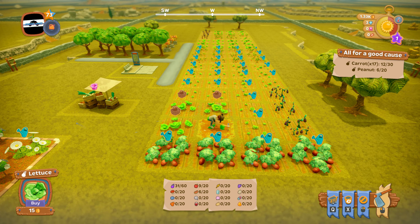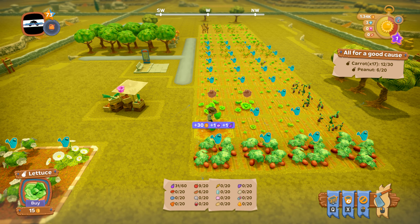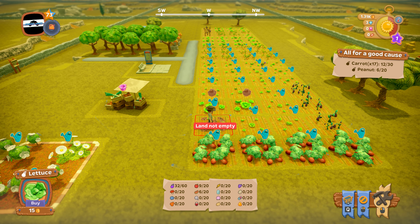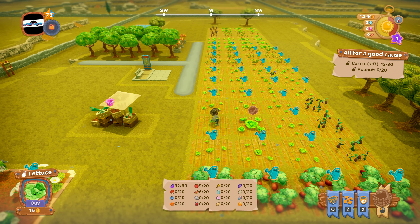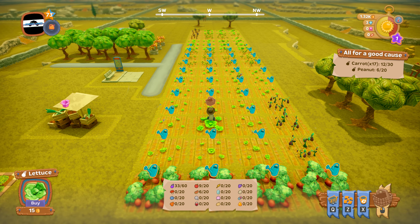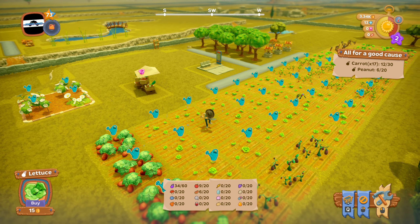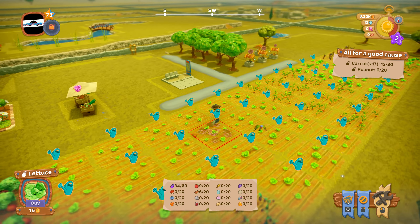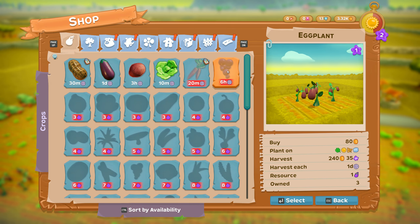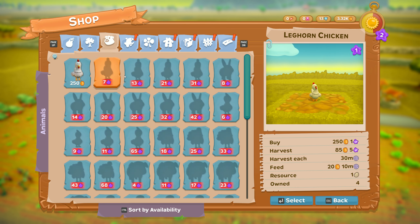I'm level 73 and the farm is currently leveling up to level one. Everything you do on the farm levels up the farm, and when the farm levels up your storage levels up. What you can plant also levels up, so I can plant a lot more now. Everything with a question mark is basically what I can unlock now.